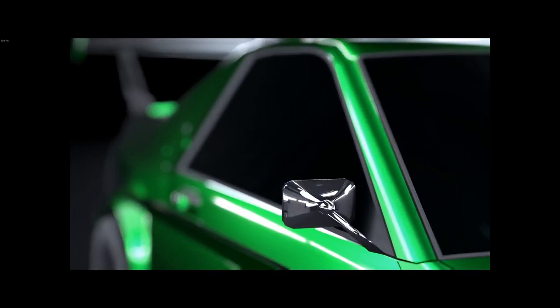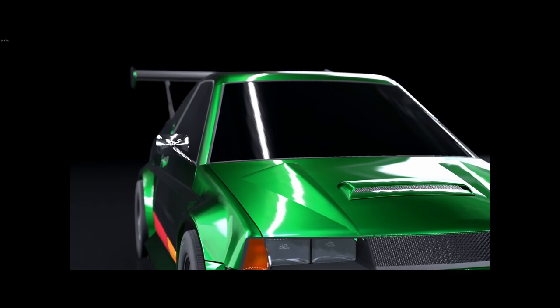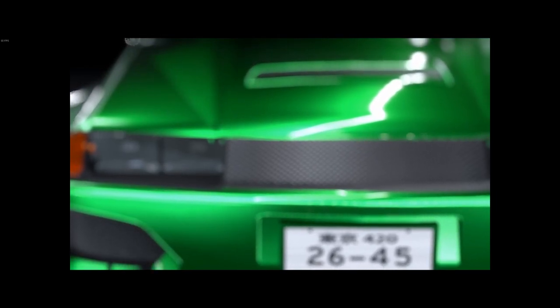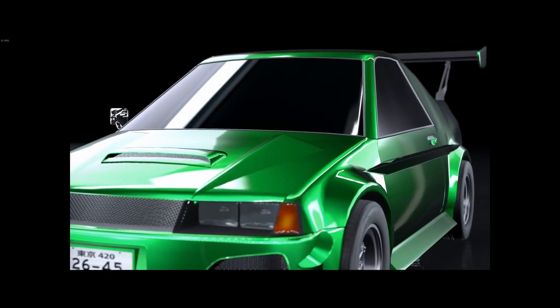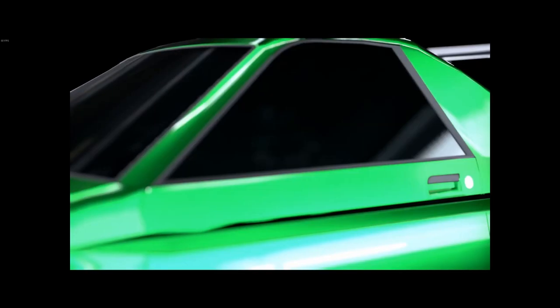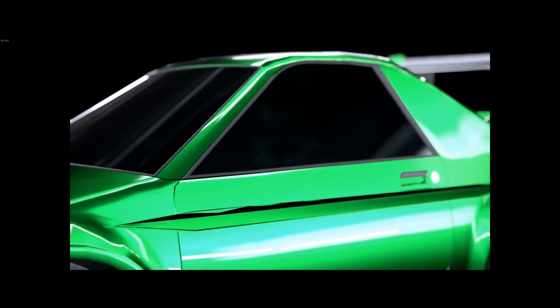Here we have our mid-2000s racer. It's got the one mirror for extra aerodynamics. It's got the side skirts. It's got the painted front bumper. It's got the Subaru hood scoop. It's got the big fat wheels. It's got the extra scoop thingies. Lots and lots of things.